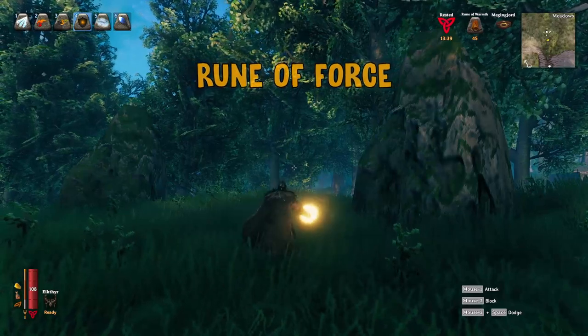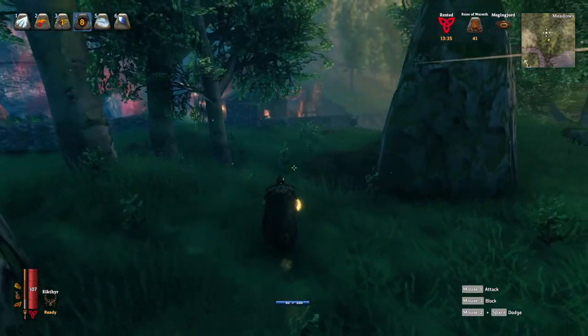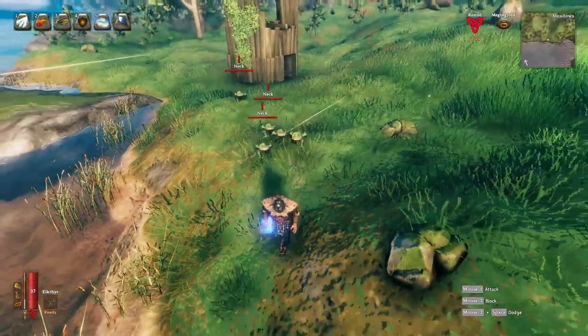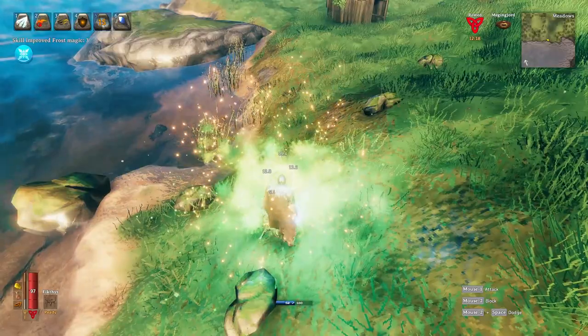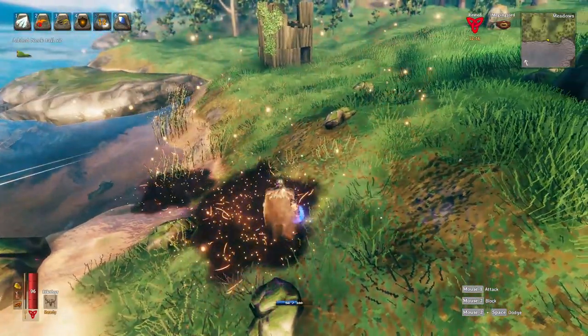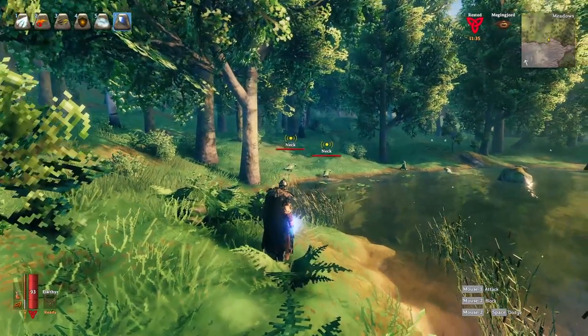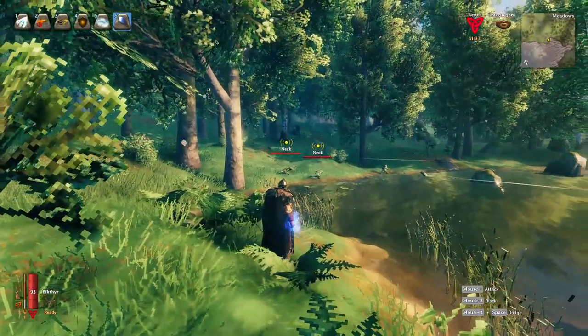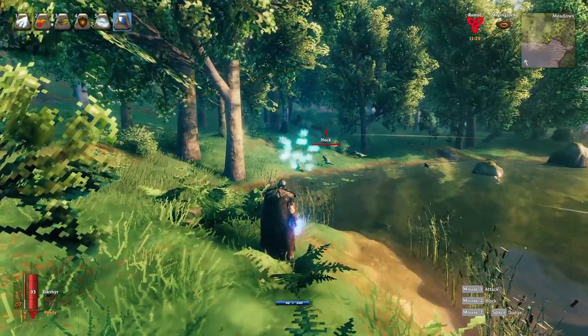The Rune of Force creates a shield in front of me that protects from incoming attacks. For the Rune of Frost Nova, it does AoE damage when you slam the rune into the ground, dealing frost damage. Finally, the Rune of Frostbolt is pretty much the same as Firebolt but launches an ice projectile — and it does a lot of damage.